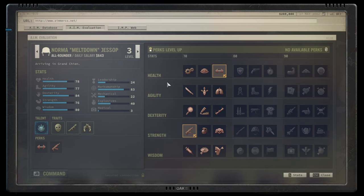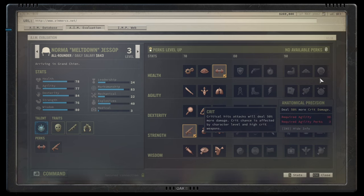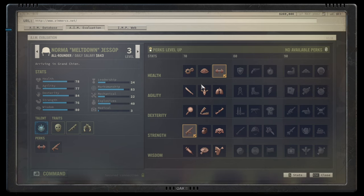With the basics out of the way, let's jump into each category. Number one: health perks. Health perks generally increase survivability. If you are playing on a full lethality playthrough or a higher difficulty where death is a real threat, these become very important.